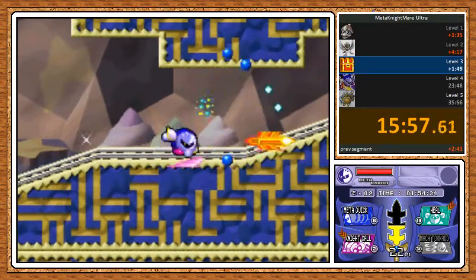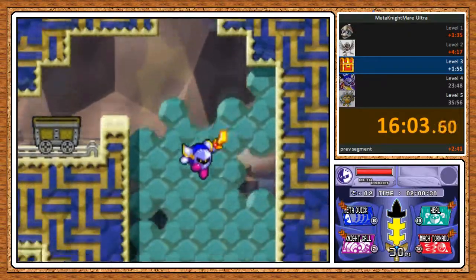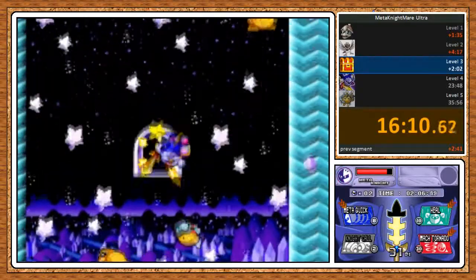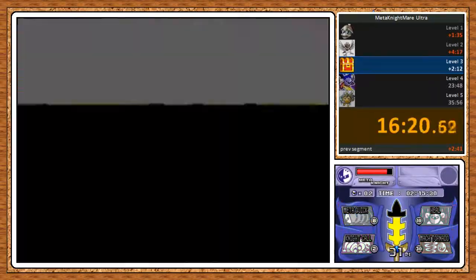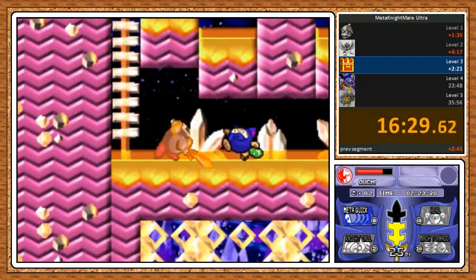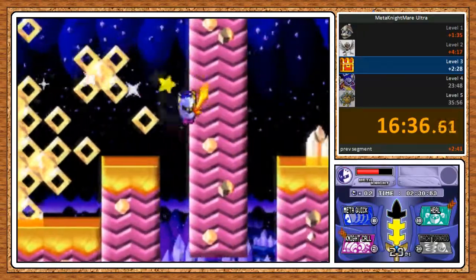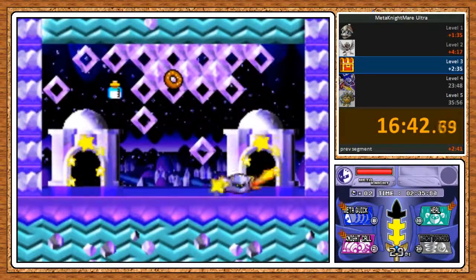I guess the one power-up I failed to explain was Knight Call, which calls in a Knight Helper for you — which is basically useless. I never use it because it always falls behind, and I think it's not that great, because Meta Knight is not the most damage-dealing character, but he can actually do pretty well for himself, especially if you have Mach Tornado for bosses. I just don't really bother with it. I mean it's only two points, so I guess there's no disadvantage to using it really, because all it is is you have to kill one enemy to do it. But still, why bother? It would definitely take time for me to do it here.